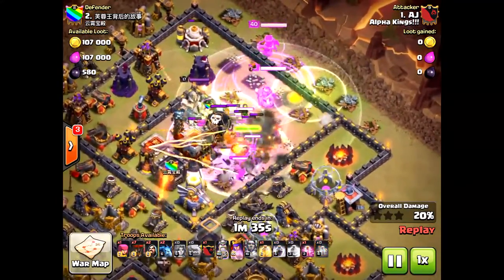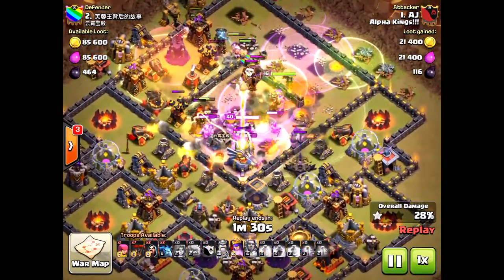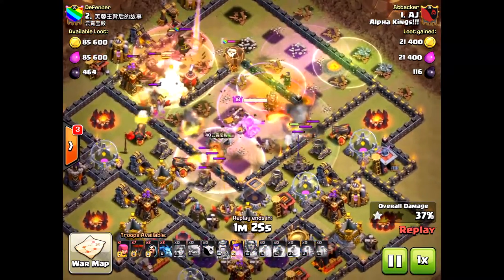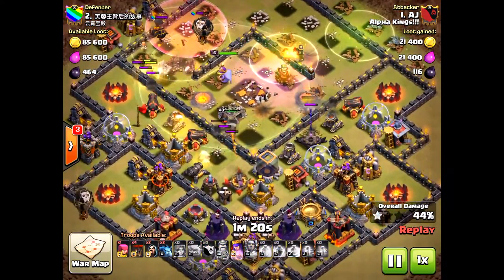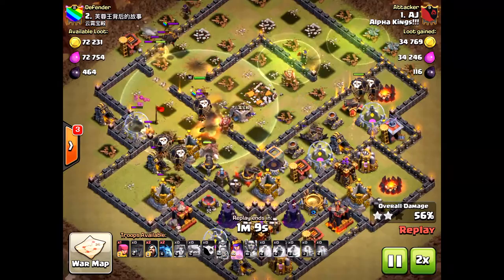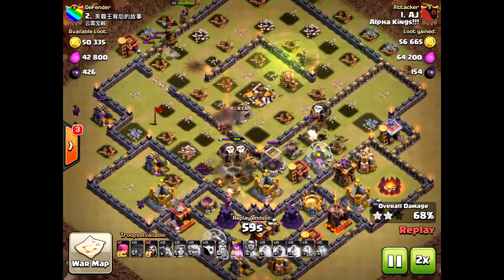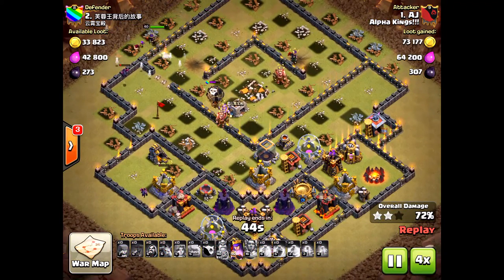This is what happens with a poor base design choice, and the clan castle really caused distractions - that hound really caused problems for the Grand Warden and the queen eventually. The valkyries definitely destroyed those inferno towers at the very beginning, but the problem is there are just too many defensive units in the south. If the queen had done a queen walk on the bottom, it would have saved his units coming from the north. He brought some balloons in trying to take down some of those air defenses, but it wasn't a great strategy.